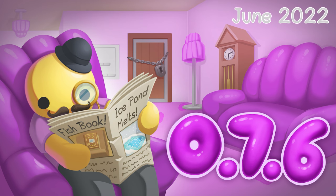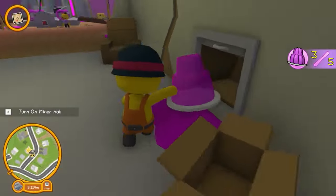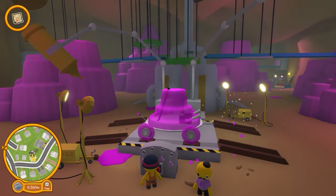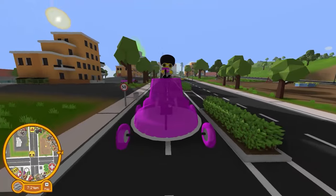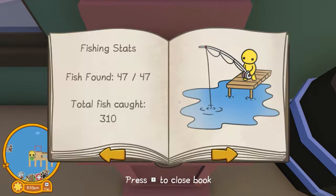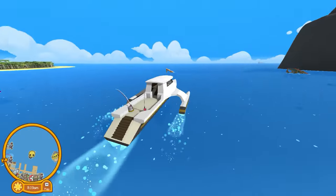In this update, the Jelly Man needs your help finding things like the engine and wheels to his jelly car. There came a new fishing area: ice fishing. And a fishing book — if you get every fish in the game you get the superyacht, but only 2% of players can enjoy this beautiful yacht.